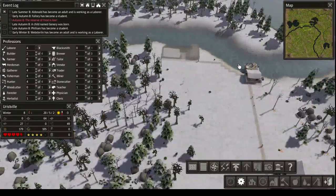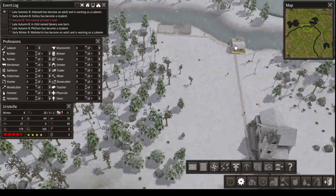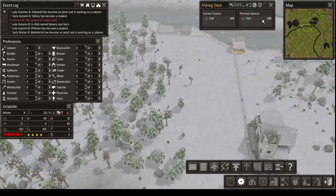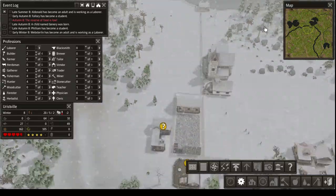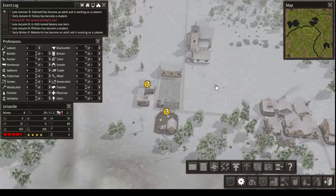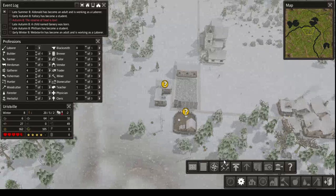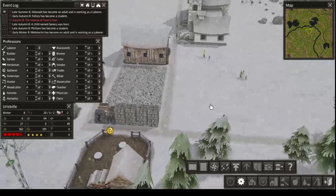I also think this fishing dock is placed rather poorly — but actually we're doing well. I didn't expect them to make that much food. We've been having some relatively poor seasons before — we were at 300 and below and I didn't like that. It was very low. Also, we sorted out the storage cart. It has been removed, which is fine. I was hoping for that to happen because now we can actually build something else here.